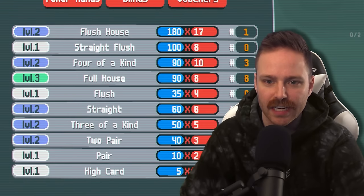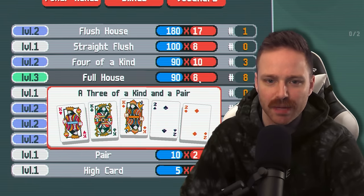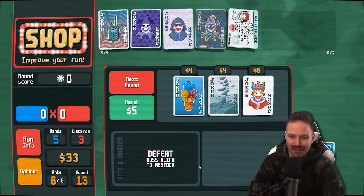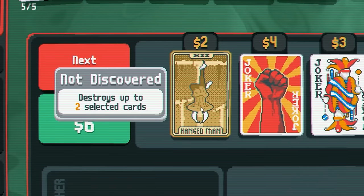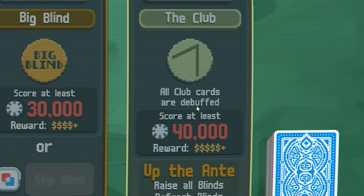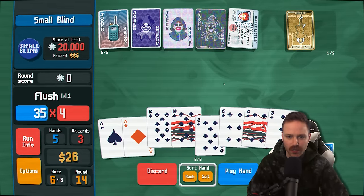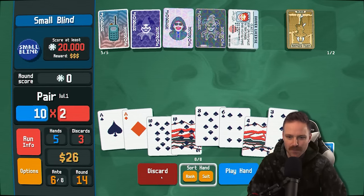The fact that we're going all black, we should be able to get some more flush houses. Hanged man: destroy two selected cards — I'll take that. The club's coming up — all club cards are debuffed. Don't like that. Do I just go for a flush right now and see what we can get for it? Or do I go harder, even deeper for more? Tens and fours — or bust.